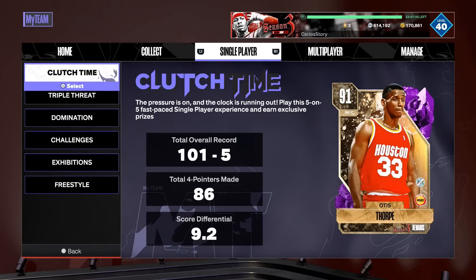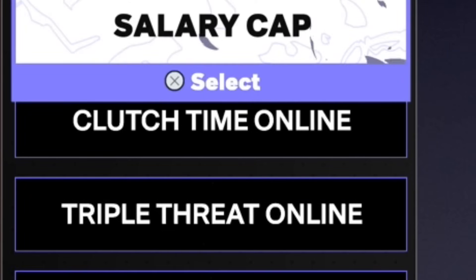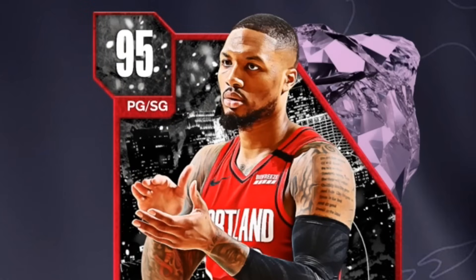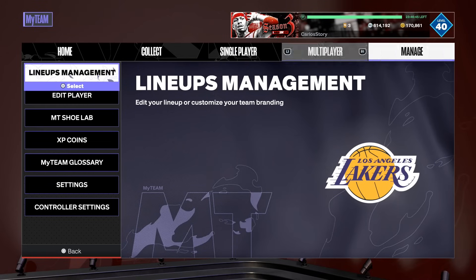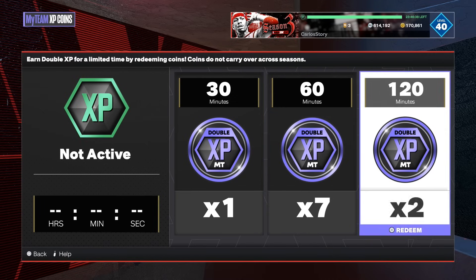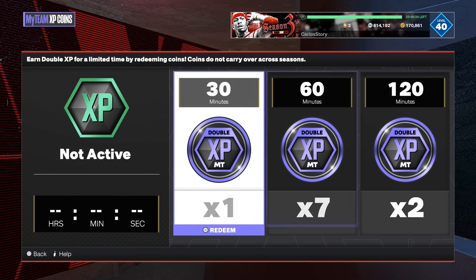Every single game mode is getting updates — Clutch Time, Triple Threat, Salary Cap, Clutch Time Online, Triple Threat Online, Unlimited, Co-op — everything is expiring and getting replaced. All the players you see in those modes will be gone. Also make sure you use your XP coins before the new season, because once they're gone they're gone. You cannot take them with you — new season, new everything.